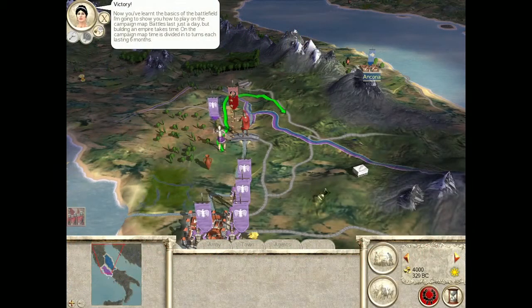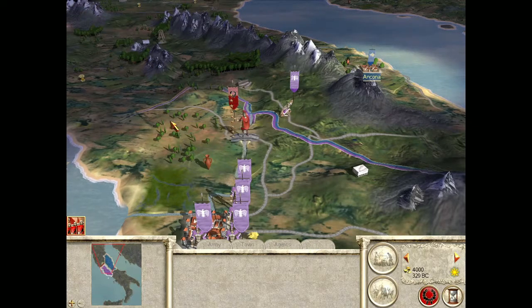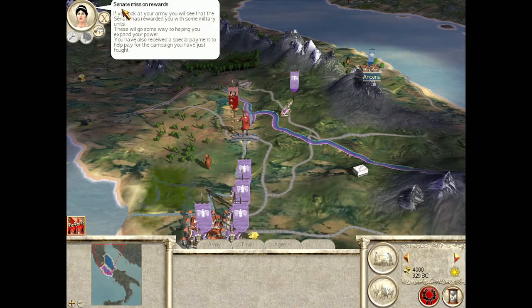'A bad peace is even worse than war' — Tacitus. 'Now you've learned the basics of the battlefield, I'm going to show you how to play on the campaign map. A battle will last just a day, but building an empire takes time. On the campaign map, time is divided into turns, each lasting six months.' Six months? And battles last a day? 'If you use your army, you will see that the Senate has rewarded you with some military units. These will go some way to helping you expand your power.'